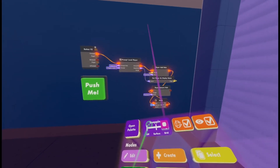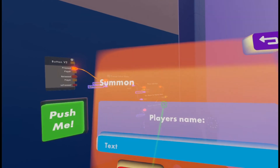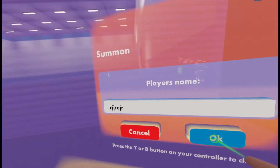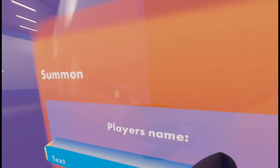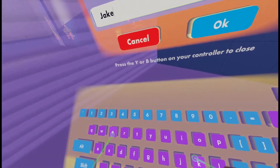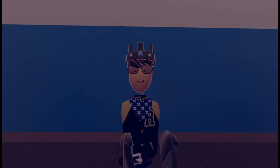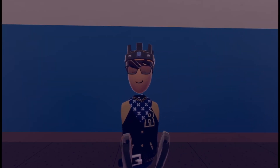Now if I press this button I'll get a watch notification asking for the player's name. If I type keyboard spam while standing in the trigger zone, nothing will happen. But if I put in my actual display name, it respawns me wherever I placed the respawn point. So that's the mechanic — I hope you were able to follow along!